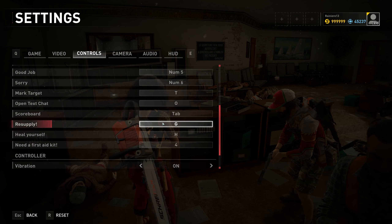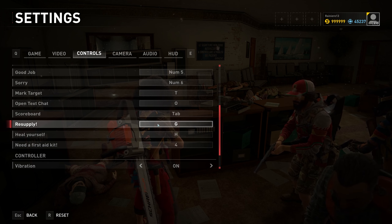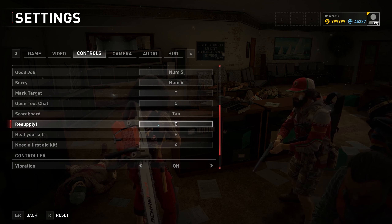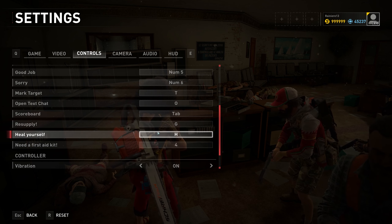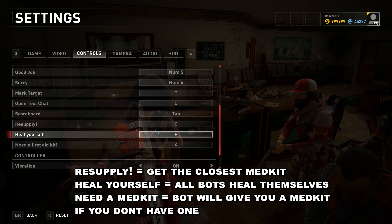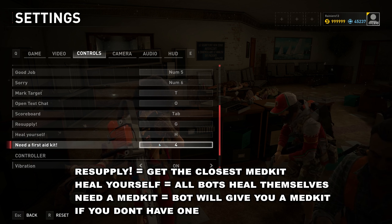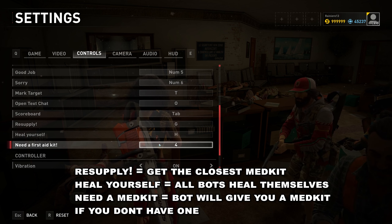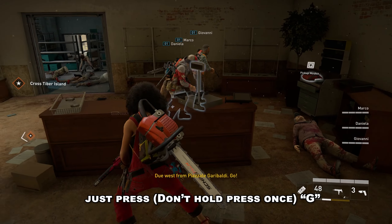Now for resupply, on PC the default key is G, and this will command the bots to go and pick up the medkit. The H key will command the bots to heal themselves, as long as they carry a medkit and are missing a certain amount of health. The 4 button makes you say 'need a first aid kit' — in case you don't carry any, one of the bots will run and give you a medkit. I press G — go and pick it up.